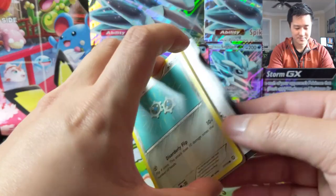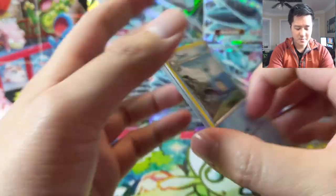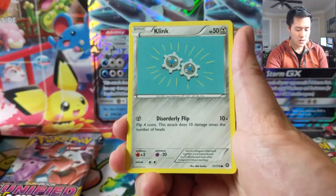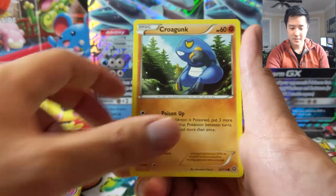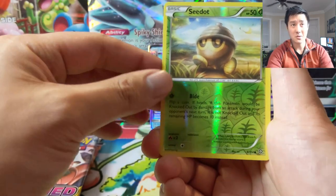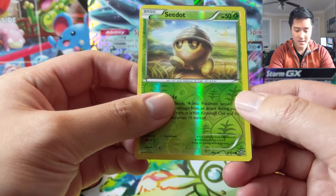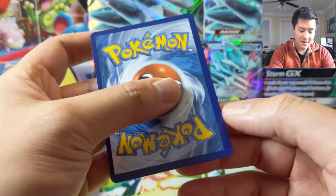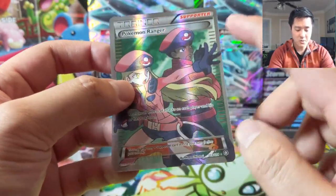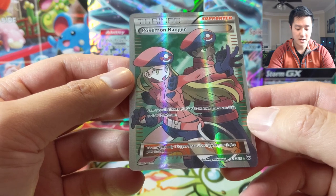Alright, maybe we will get something good from Steam Siege, although I would prefer it in some of the other packs. Cleffa — I am starting to try to figure out some of the expanded meta, but I don't think any of the key cards are from Steam Siege. I think there's some from Phantom Forces. We got a textured card and it's Pokemon Ranger — not bad! I think I already have one of these; this one is a little bit off-center. You can see the texture from here — very nice card.